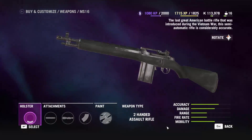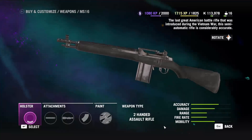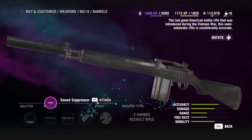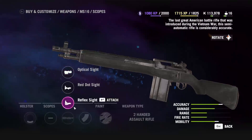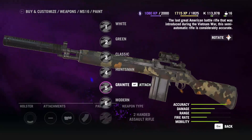First up, we have the MS-16 Assault Rifle. This was the same Assault Rifle I used in Far Cry 3, and I've decided to stick with it, for better or worse, in the sequel. For this weapon, you can use up to 2 attachments, and I've always chosen the silencer and the optical scope. In addition, I used the granite paint job to give it that extra bit of flare.